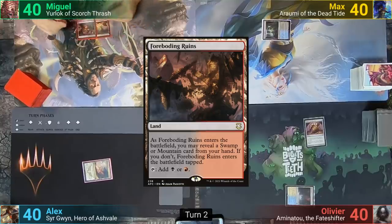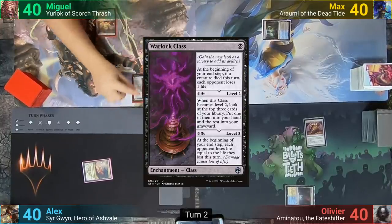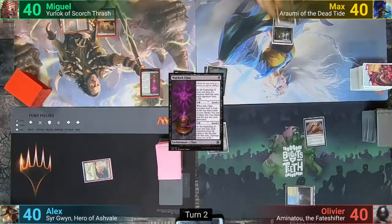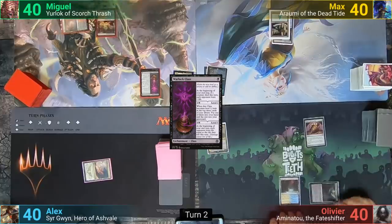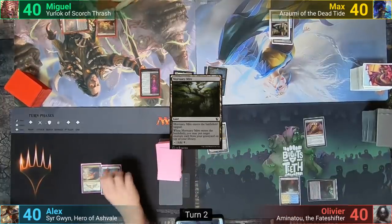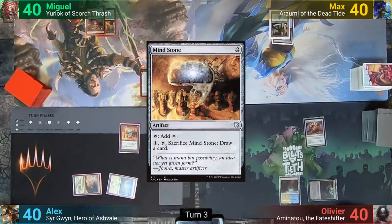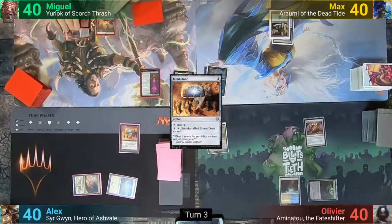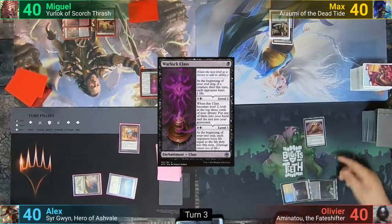Miguel plays a Foreboding Ruins, revealing a Mountain, and then casts a Warlock Class. Max just plays an Island. Olivier drops a tapped Mortuary Mire and passes turn. Alex plays a Plains and taps 2 for a Mind Stone. Miguel plays the Mountain he'd revealed earlier and then levels up the Warlock Class — he keeps one of his top three and bins the rest.